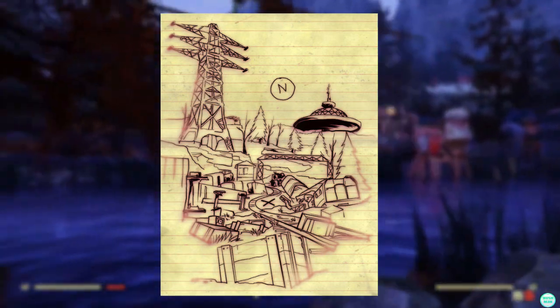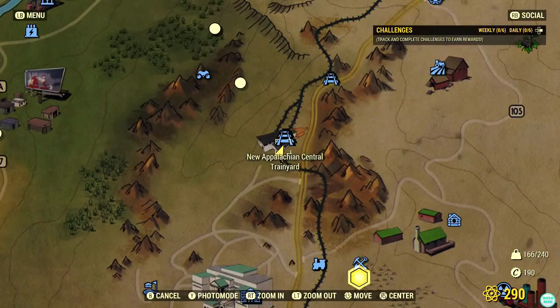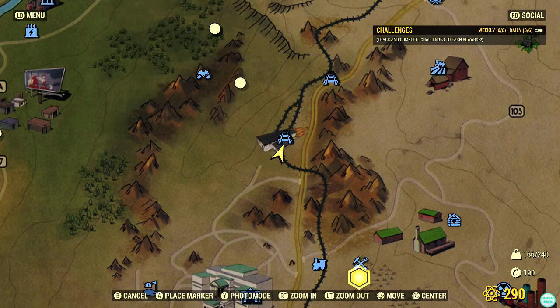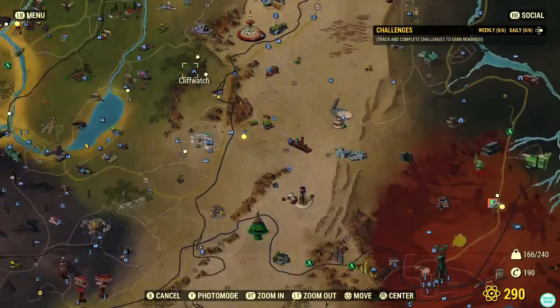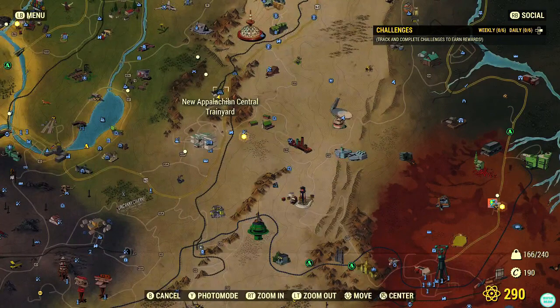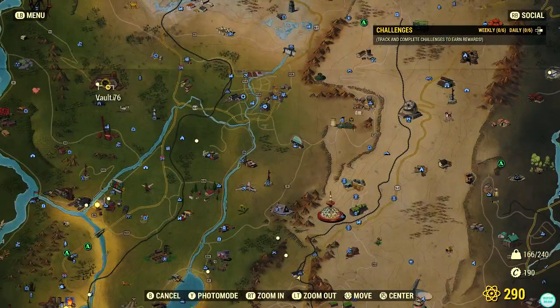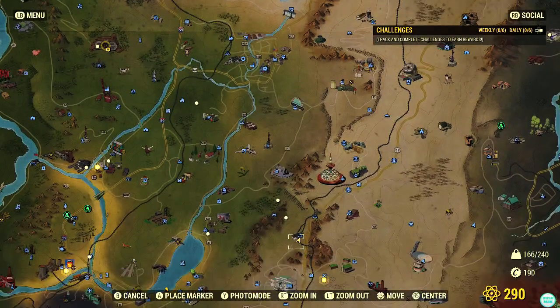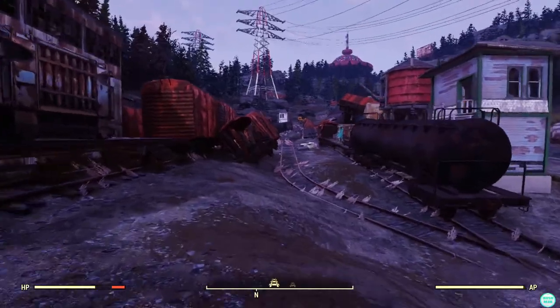At the top that is the Top of the World building just there. So where exactly is this place? This is in between the New Appalachian Central Train Yard and the 98 NAR regional, not far from the Cliff Watch just there. Fallout 76 is all the way up here so it's a bit of a walk to get there. Top of the World is just above it, not far from the golf course either.